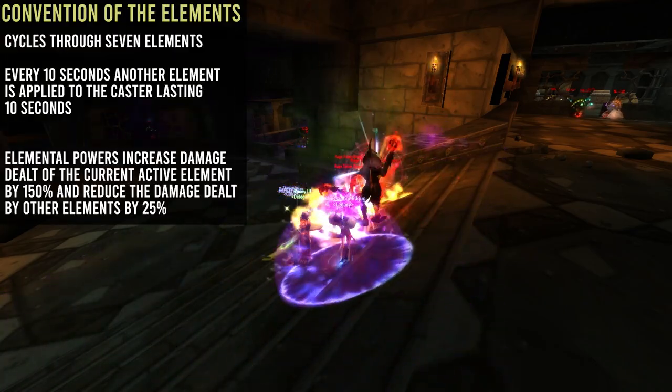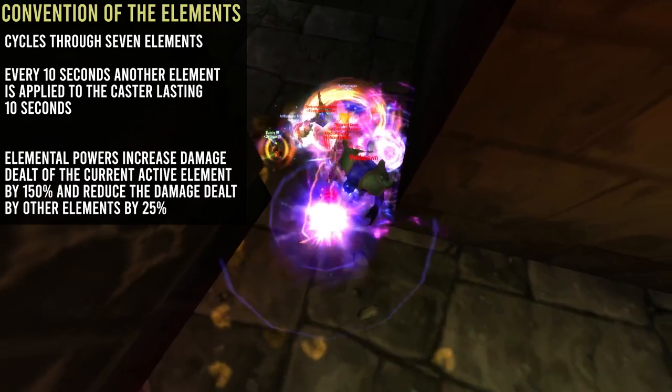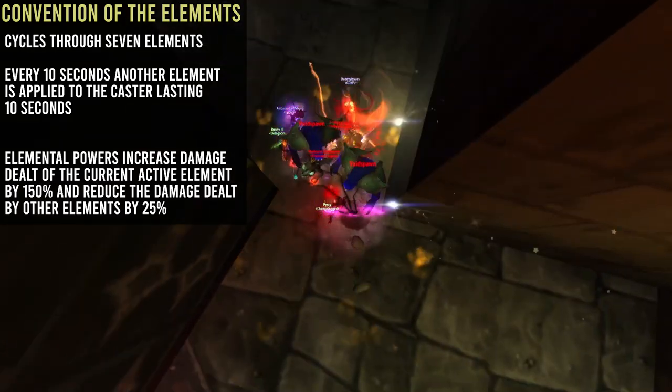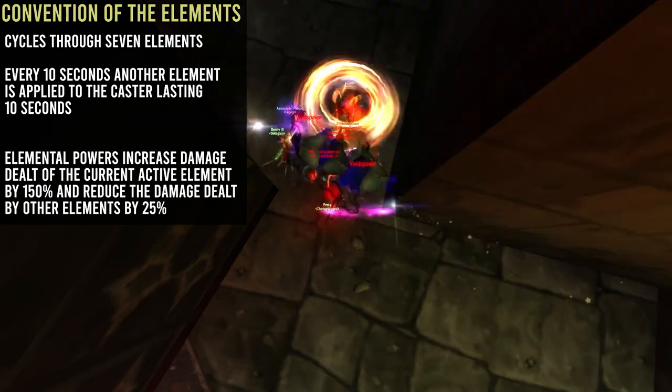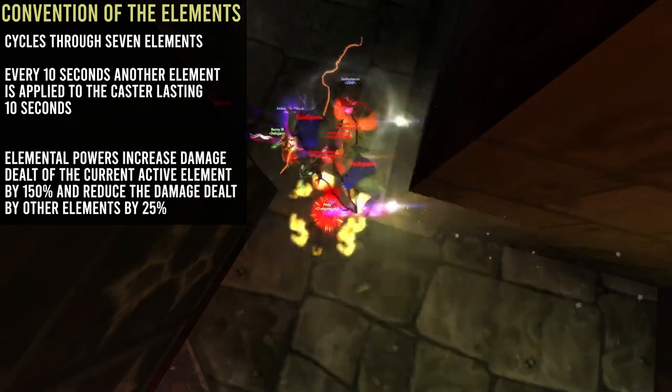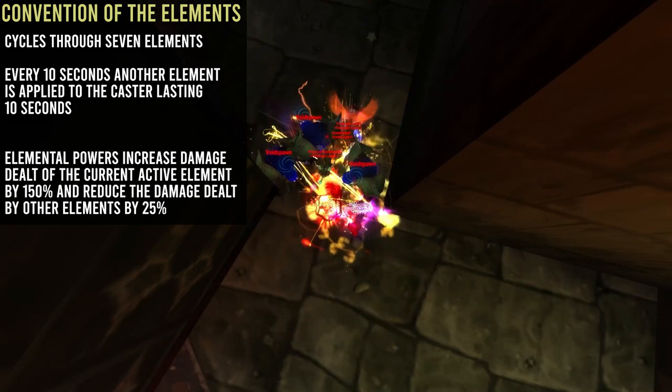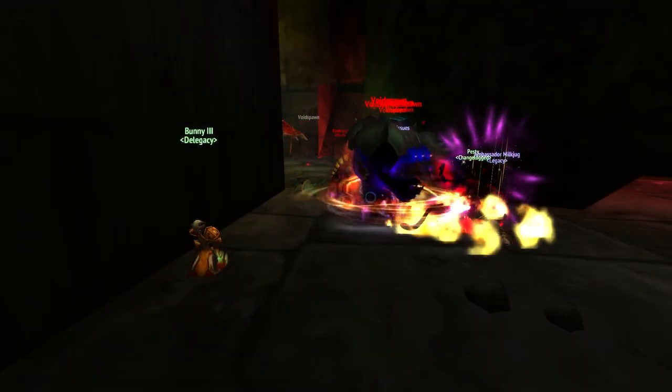Next is Convention of the Elements — this is the biggest affix this week. This can either make your group feel incredible, doing tons of damage and going super fast, or it can feel like the most frustrating mechanic possible where you're always just out of your element when the tank does big pulls.